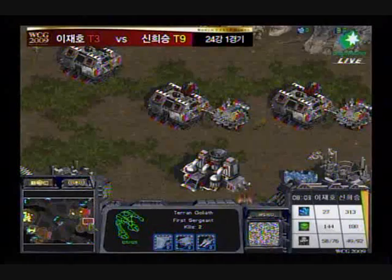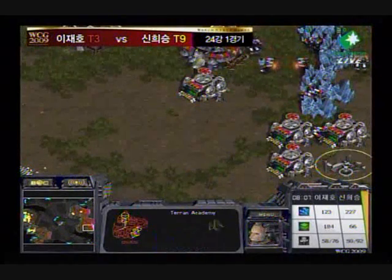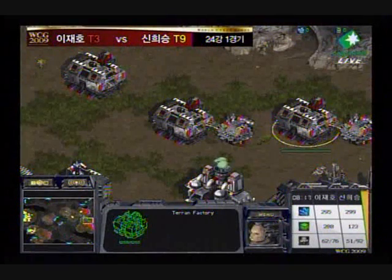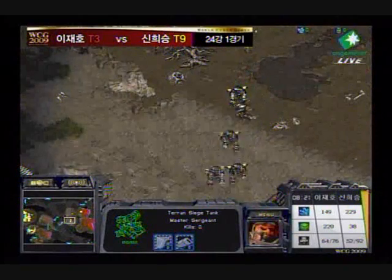He does have a siege tank with some mines in front — he's going to be able to hold this front door pretty well. Fourth factory coming down, and Light Alive's going to be able to harass Up Magic a little bit with those Vultures in the front door. Things are looking absolutely terrible for Up Magic, and I think his chances in game one are pretty slim.